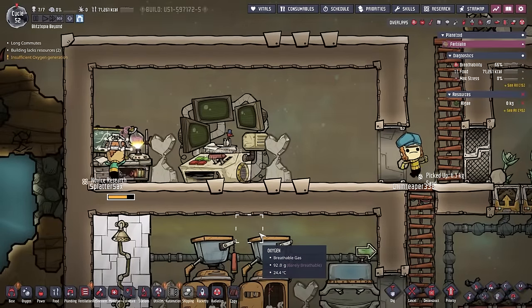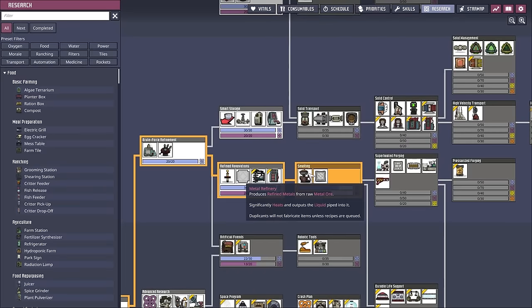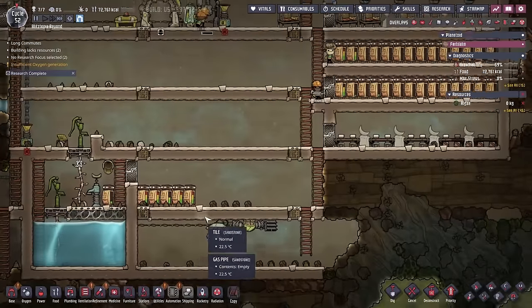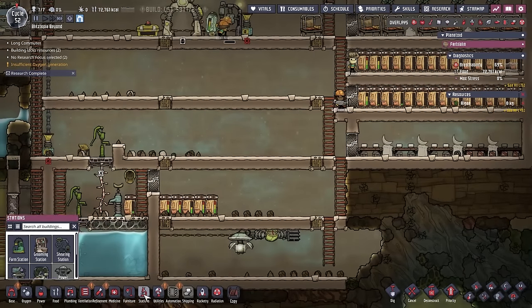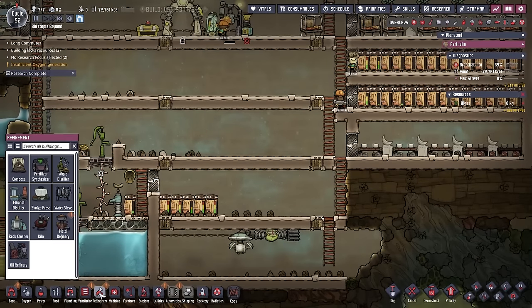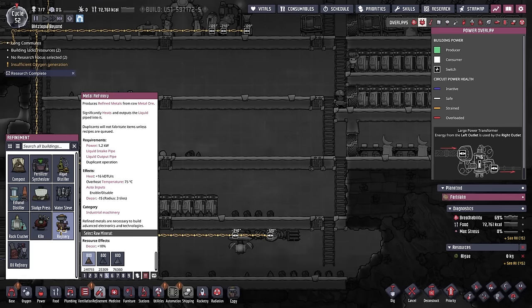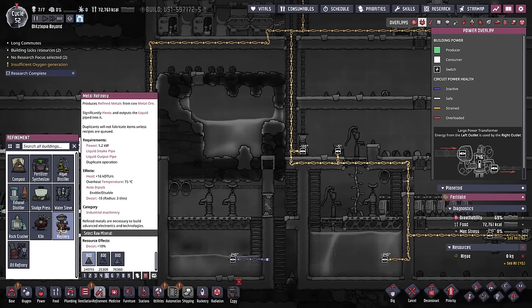Come on SplatterSacks, get your research done. It's so close. He's done it - good job SplatterSacks. Let's bring in the refinement station. Metal refinery - okay, what does this do now? Power requirements - a butt load. Liquid intake, outtake. Significantly heats and outputs liquid piped into it - so that must be the cooling. I don't like this. We don't really have a good setup for it, so we'll just plop it in somewhere close. This is such a bad idea, but it's only temporary, right fellas? Only temporary.